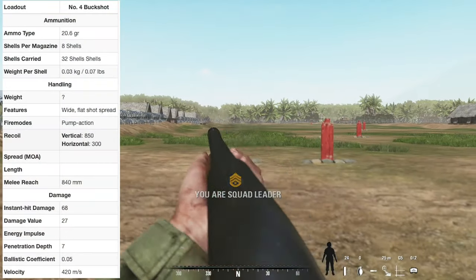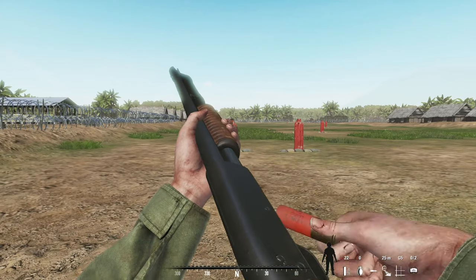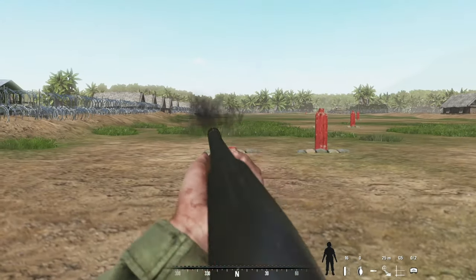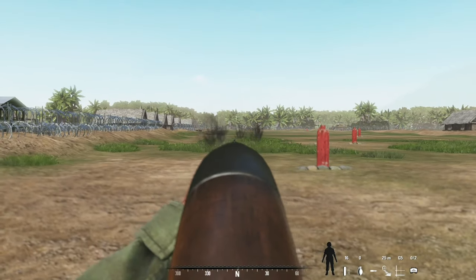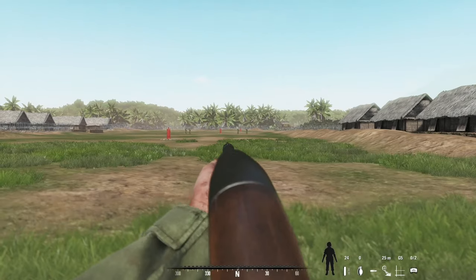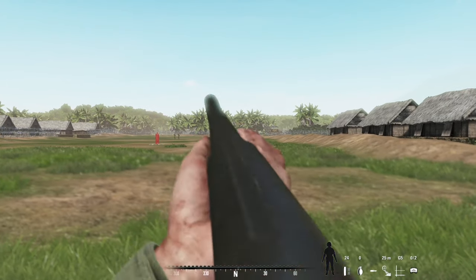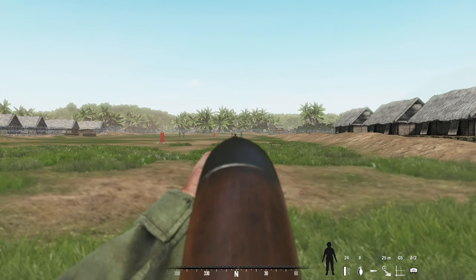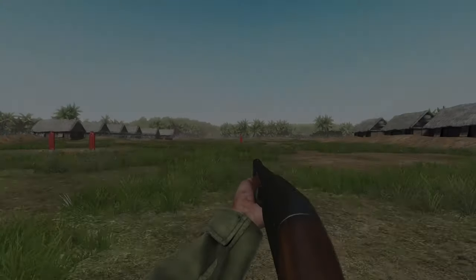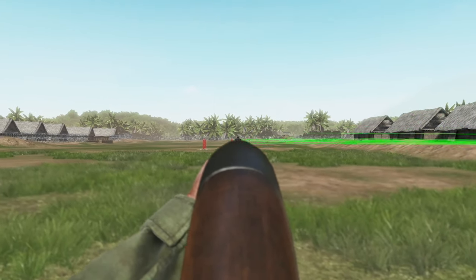Now we move on to the duckbill, the last shotgun the Southern Forces have. This weapon loses the bayonet the trench gun has and also loses three shells in reserve, but gains two shells in a full reload. The main attraction is a modification that spreads the pellets out horizontally in a pretty large radius, so going into a room you can actually take out multiple people at once. At range, forget it — it does not maintain a tight spread. This weapon only fires number fours to maximize how many pellets come out.